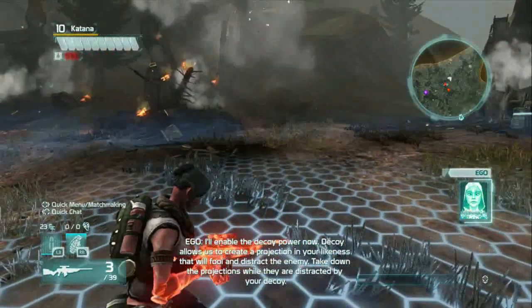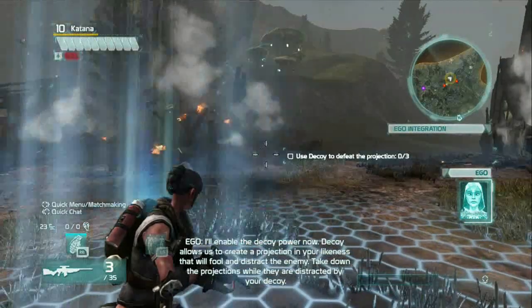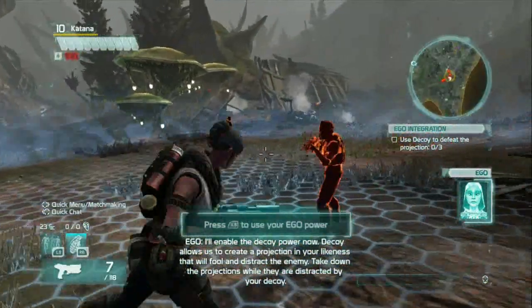The Decoy power is now enabled. Decoy allows us to create a projection in your likeness that will pull and distract the enemy. Take down the projection while it is distracted by your Decoy.